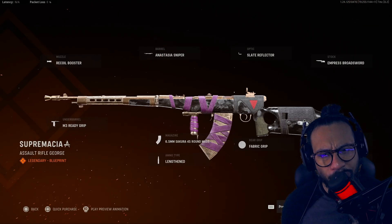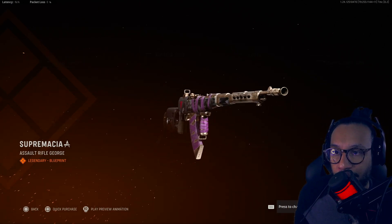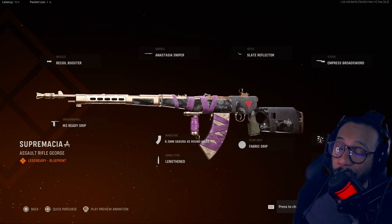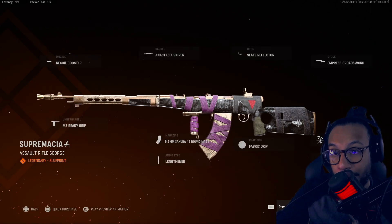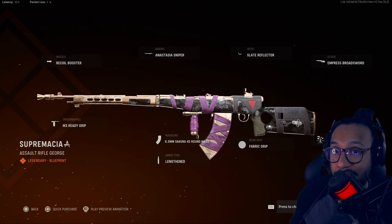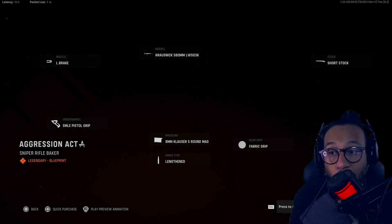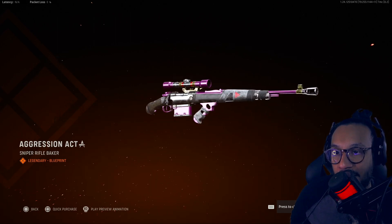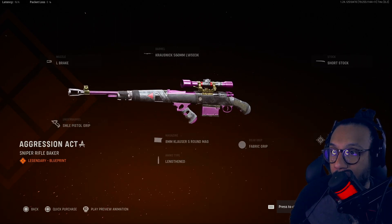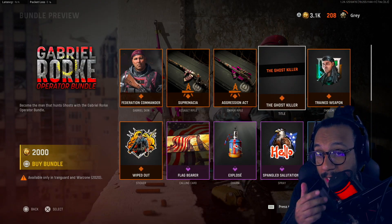We get an assault rifle for the Automaton, it's called Super Masia. I'll give you guys a full 360 — that's a nice looking blueprint. Unfortunately no tracers, no dismemberment, but this is a beautiful looking blueprint and it looks like a decent setup for the Automaton. We also get a Kar98 blueprint called Aggression Act — look at this blueprint, nice purple to it, not bad at all.